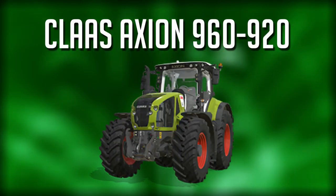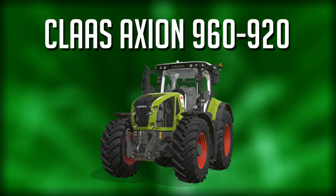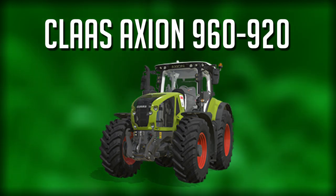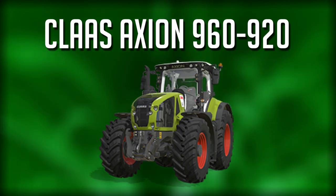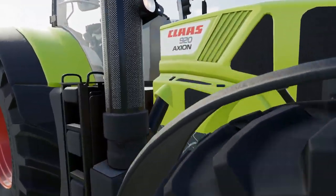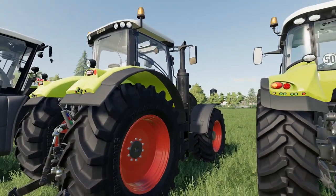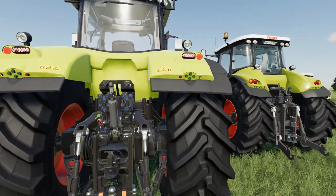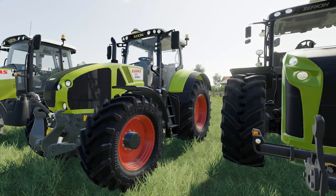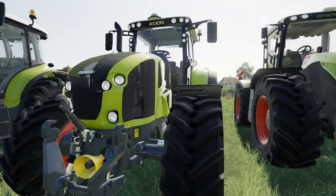Moving up into our large tractor section, this is the Kloss 900 series — 920 to 960 more specifically. Its base starts around 325 horsepower and moves all the way up to 445 horsepower. This is a very popular tractor in the modding community, and there are a number of 900 series mods. The 920 mod in front of us goes from 320 horsepower up to 445 — almost identical to the DLC version.